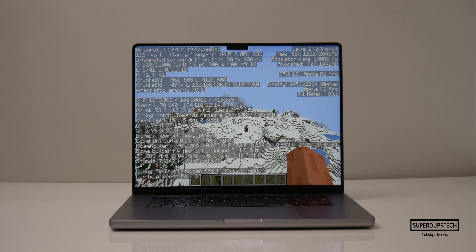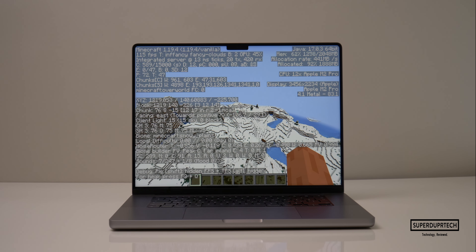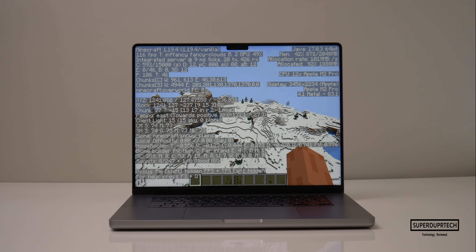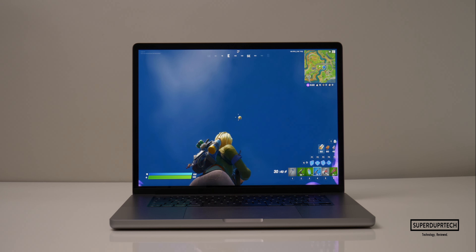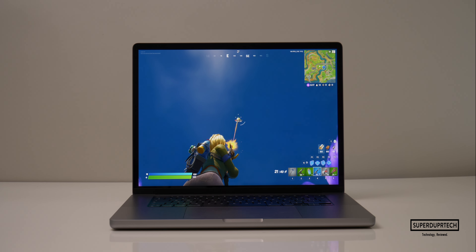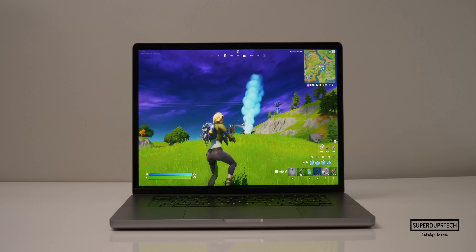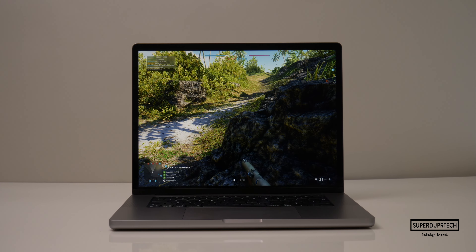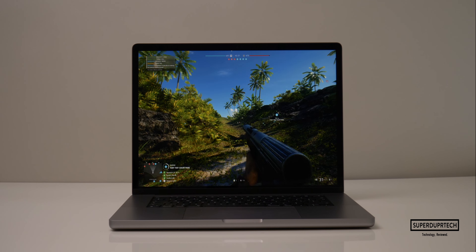Starting off at this display's native resolution of 3456 by 2234 with graphic settings on high, the best-performing games were Minecraft and League of Legends, averaging 112 and 109 frames per second respectively. Fortnite and CSGO were the only other games to average above 60 fps, which is good but certainly won't saturate the 120Hz ProMotion display. With Fortnite averaging close to 100 fps, you could get higher frames by lowering graphic settings.